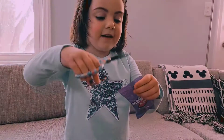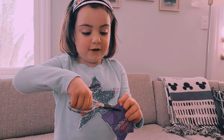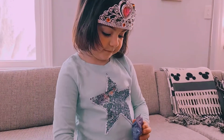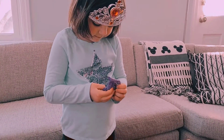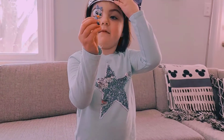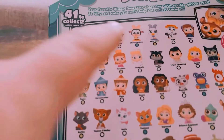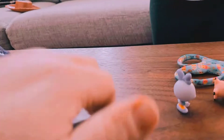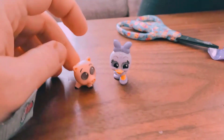Oh, here we go. So I'm going to open this and we're going to see what's inside all together. Alright, watch your fingers. Let's see what we have. I'm hoping for an ultra rare. That's green, that means it's a rare. That's Daisy Duck! Daisy Duck and ham. There they are.